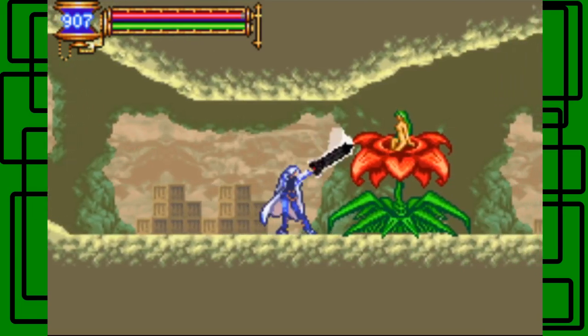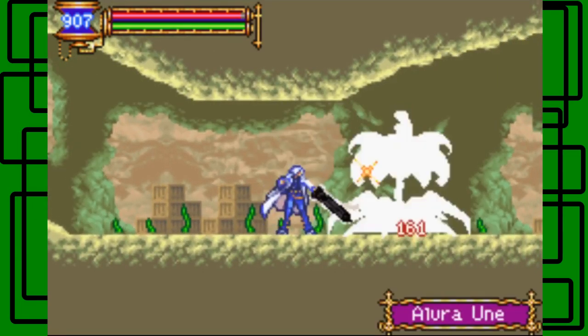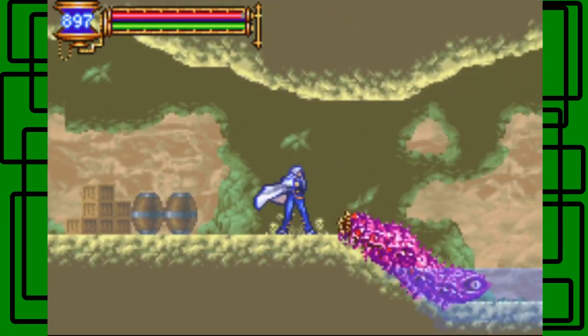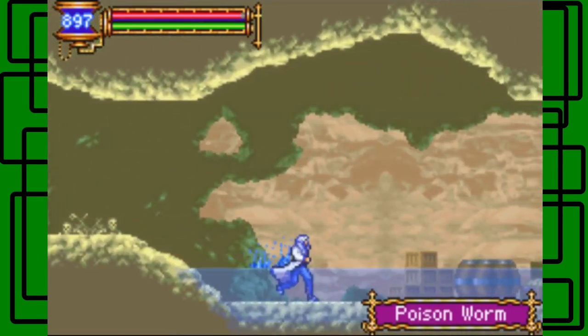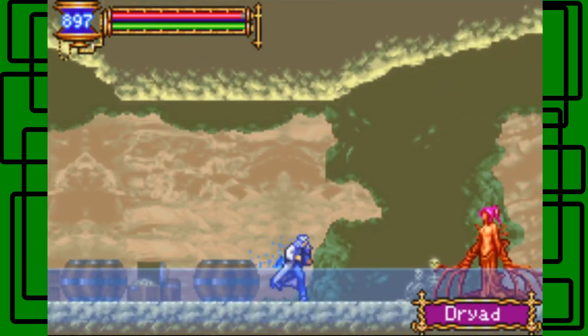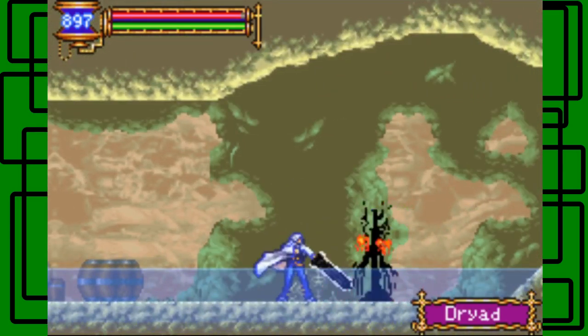Let's feed these plant-looking things. There we go. Poison worm is down. Not a tree-looking thing. Not a tree-looking thing.